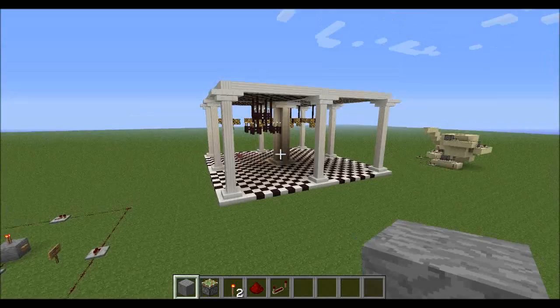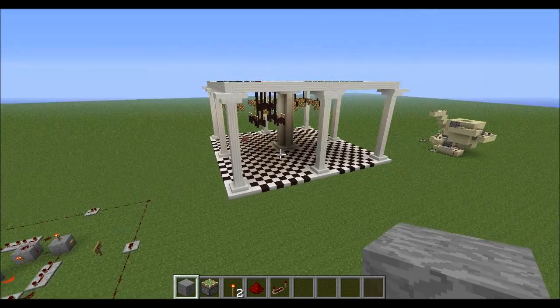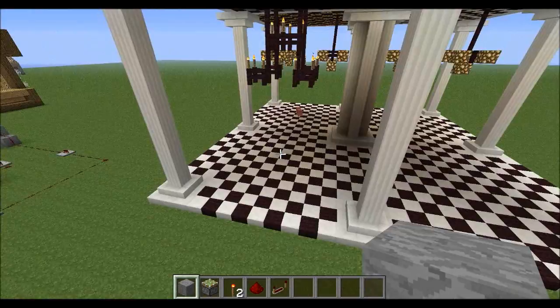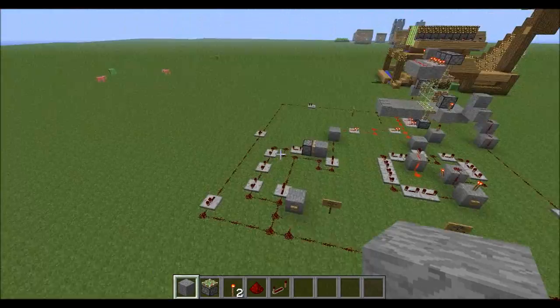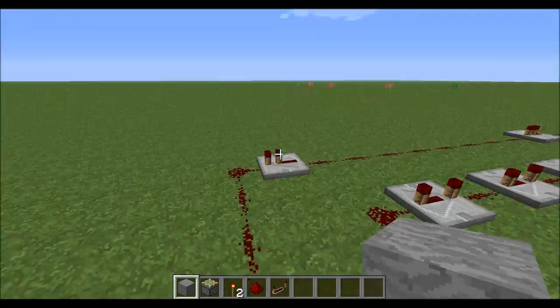I'm planning to put it under my base — this would be like the great hall essentially. I've tested out the blocks here with two glowstone blocks and they're above light level eight, which is quite good. I like that design but I'm thinking about maybe changing it to redstone lamps. I tried putting them in the ceiling but because it's ten blocks high, that actually doesn't light up enough — it's only about six or seven.